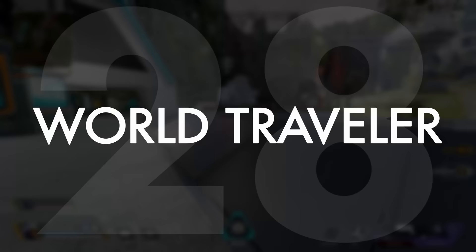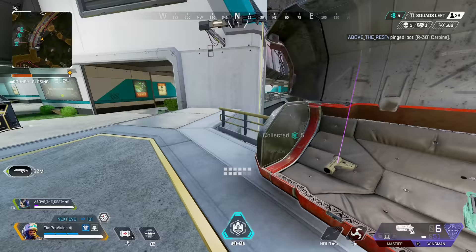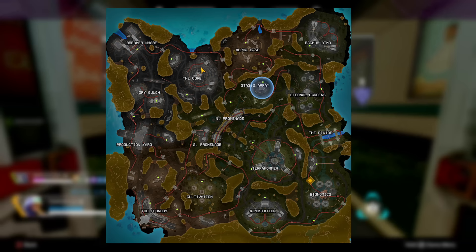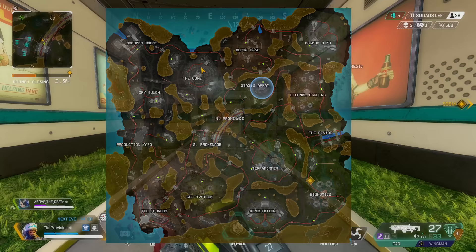A couple of specific rail-related landing and looting spots to mention. The southeast and west of Atmos Station give easy access to the entire east side of the map, easy rotations to Alpha Base, and fast access to North and South Promenade. The second spot is the south side of Foundry, where you can quickly travel to the hot drop at Terraformer or South Promenade.